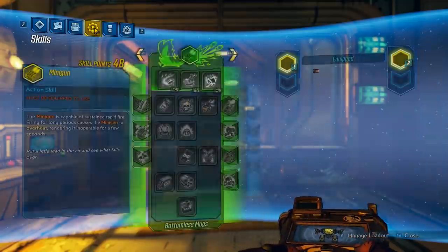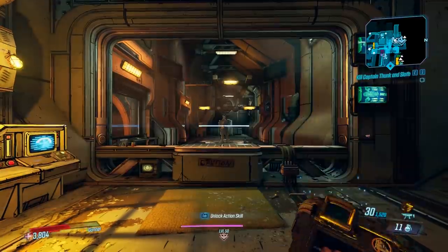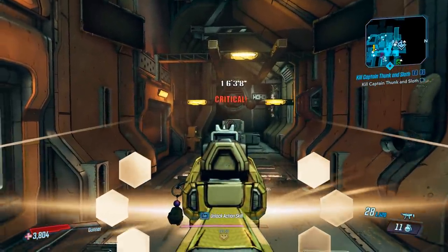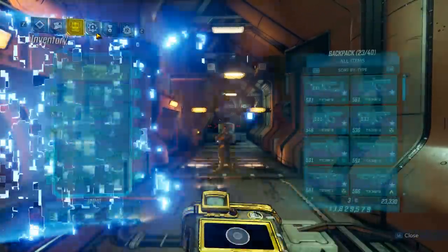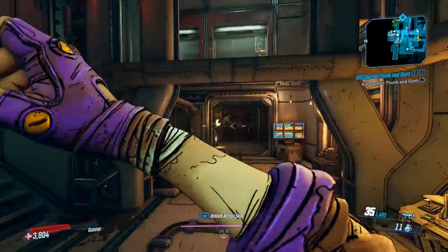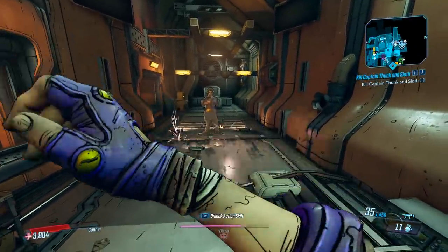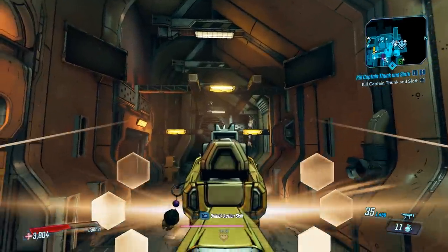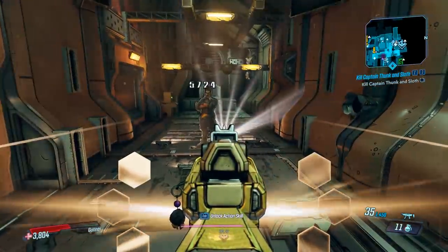We have the gun on with no skill trees, so nothing's going to influence the damage. Body shot: 624. Headshot: 1,638. It does have a 10% crit bonus. Chuck damage — let's do a full mag. You have 5,700 per chuck. It does shoot bullets too, and we saw that 624 again.